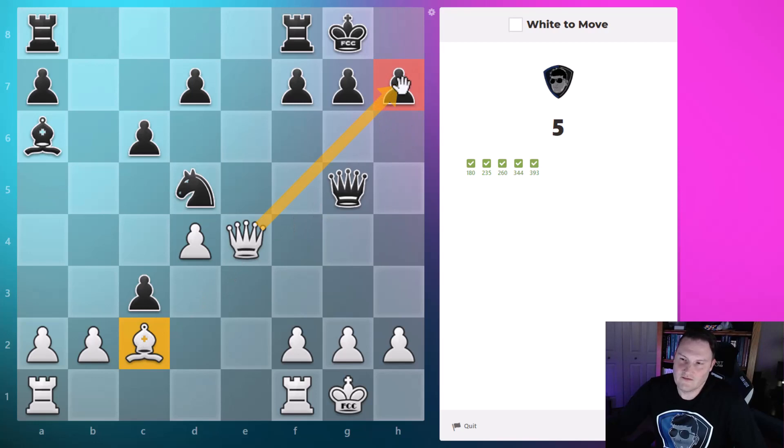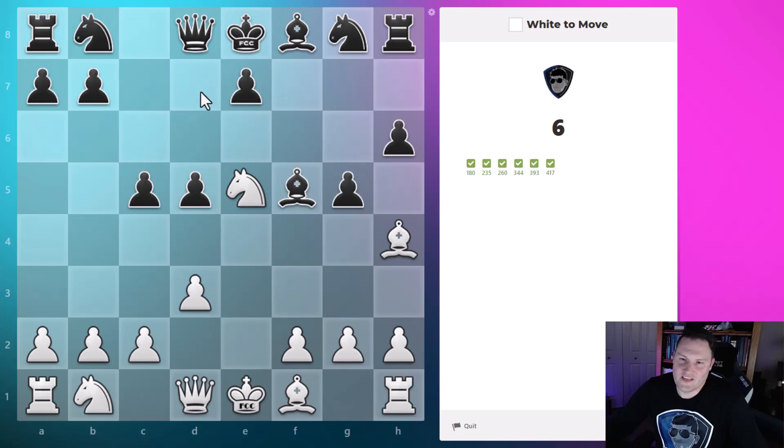The bishop is supporting the queen attacking h7, and the other black pieces are controlling the other squares we'd want controlled. So the queen will be on this square attacking the king and controlling that square — and that will end the game.